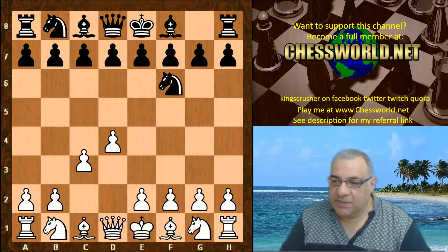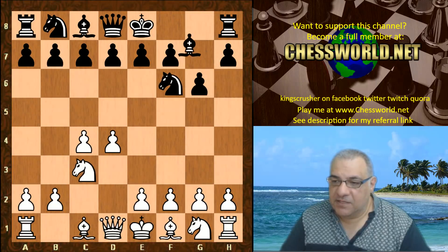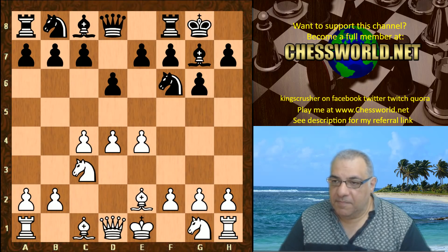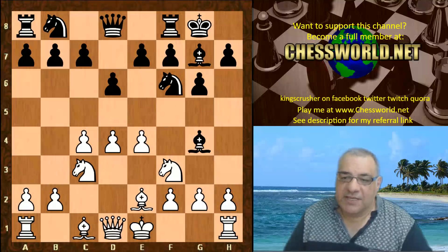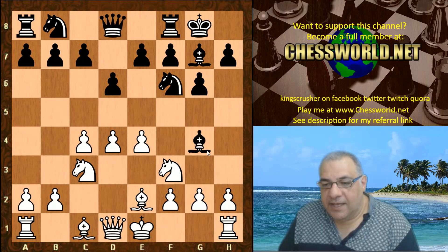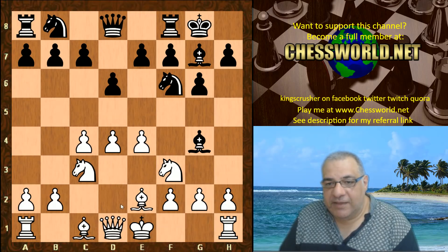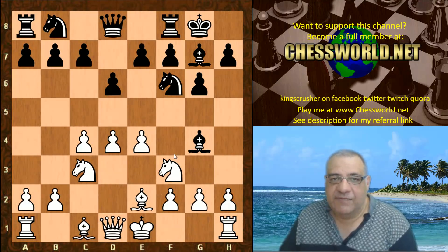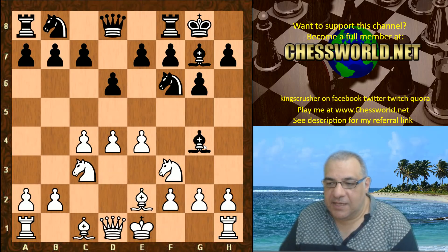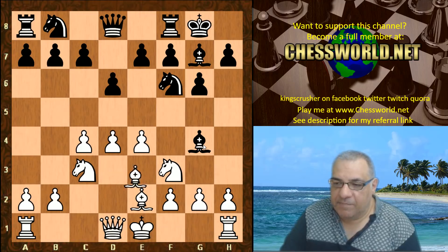d4 from Leela, and we go into the King's Indian Defense. These are the book moves. The end of the book is Bishop e2, Komodo castles, Knight f3, Bishop g4. Now this has been used by Kasparov — it's a surprise weapon within the King's Indian. In a recent rapid play a couple of years back, Kasparov unsuccessfully used this against Wesley So, who played a brilliant game. I can give you the link to that game in the pinned comment.